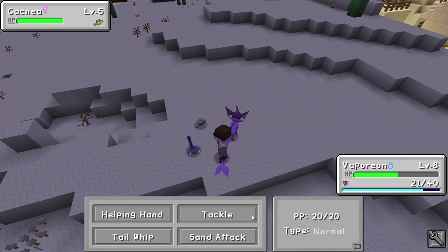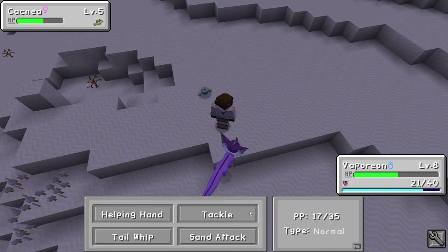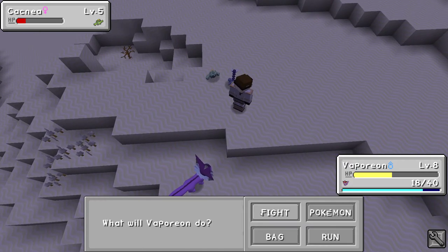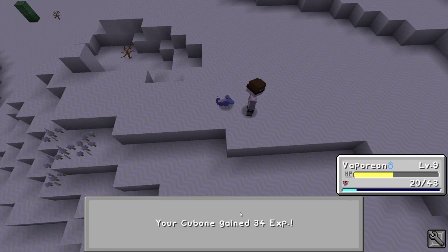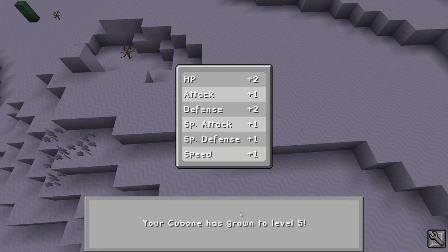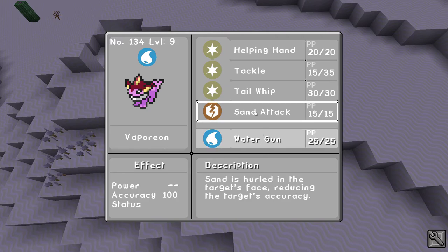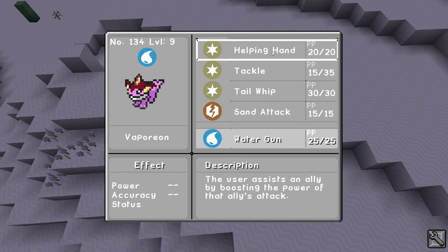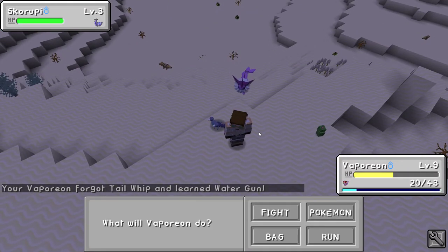Both of them want to fight me. Please no grass moves. There we go, nice. Level 9, sweet. Cubone's all there we go. The user assists the ally by boosting the power of the ally's attack. Let's get rid of Tail Whip — we can just discard all that.